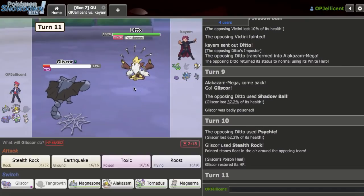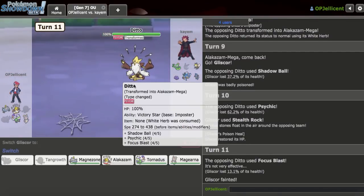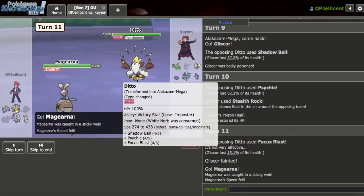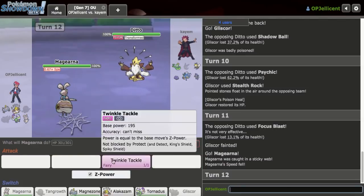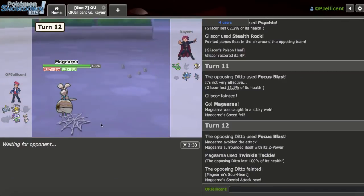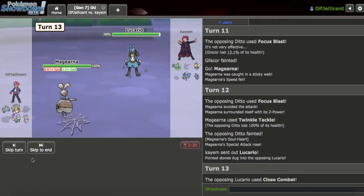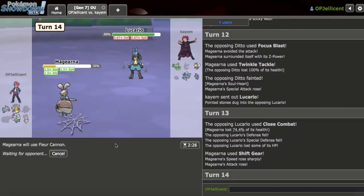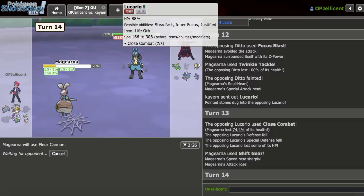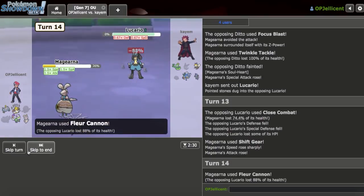In this scenario I can throw out Gliscor and click Stealth Rocks. They go for Focus Blast interestingly — I don't know why they risked that. Now I go out into my Magearna and I'll just Z-Flur Cannon right away. If I get rid of Ditto, I can actually win with Magearna later. I can just Flur Cannon this thing down. I Flur Cannon and knock it out — that's really good.